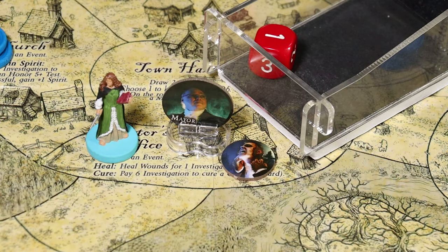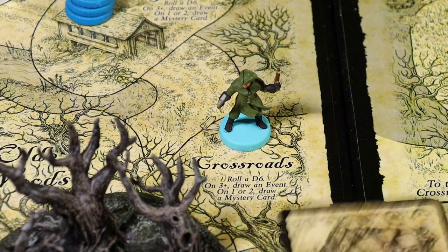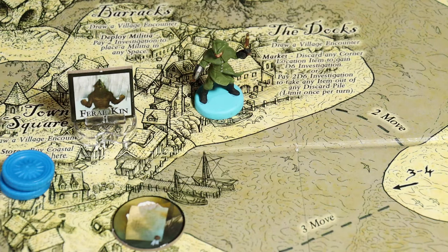That brings the mystery phase to a close. Now we deal with the possessed Heinrich Cartwright. He's currently at the crossroads and will move to a random location; if a hero is there, he'll have one fight round of combat. Drawing a lair card - he's going to the docks, and there is no hero there. Heinrich moves to the docks, completing the turn.